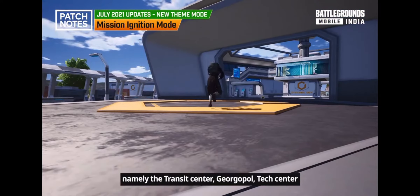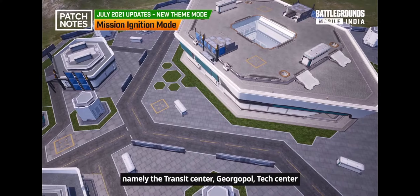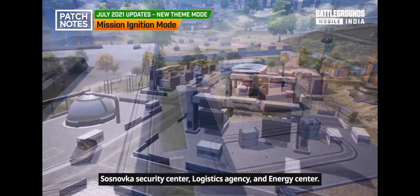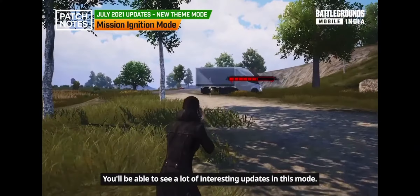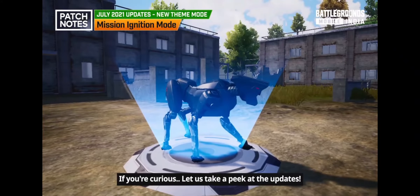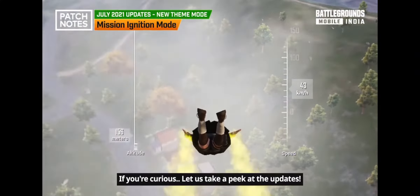The Mission Ignition theme mode includes 6 high-tech regions of Erangel: the Transit Center, Georgia Pole, Tech Center, Sosnovka Security Center, Logistic Agency, and Energy Center. There are a lot of interesting updates in this mode, so let's take a peek.